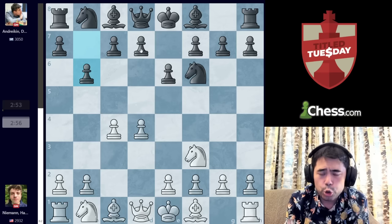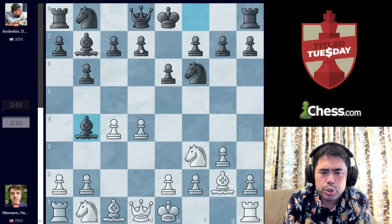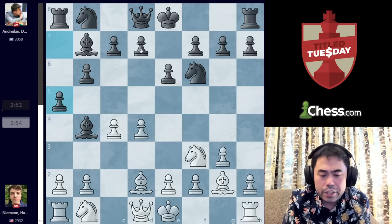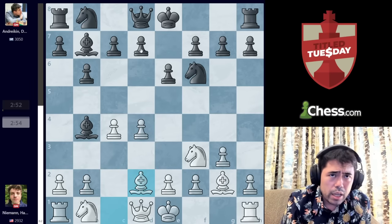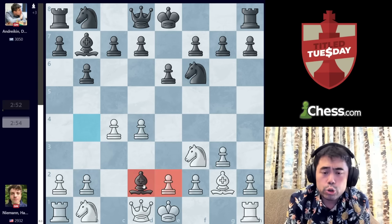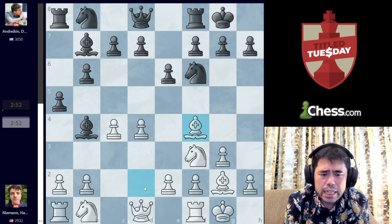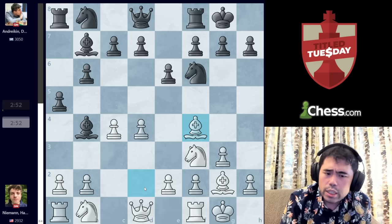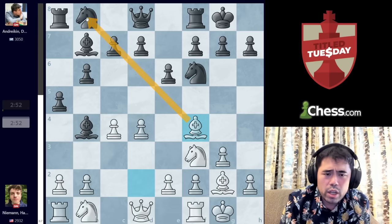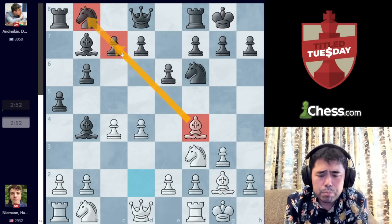So we get G3, Bishop B7, Bishop G2, check, Bishop D2, and A5 played here. Hikaru in his match against Karthik Venkataraman did play Bishop takes D2 and the game was drawn very quickly, but Andrejkin plays A5 instead. We get castles, castles, Bishop F4 played here. Hans does not want to trade the dark square Bishops — he wants to put the Bishop on a nice diagonal aiming at the pawn on C7 and the Knight on B8. We get Bishop E7, Knight to C3, Knight to E4 played here.